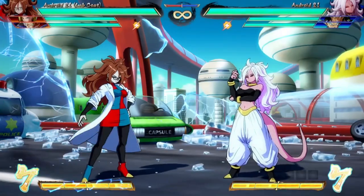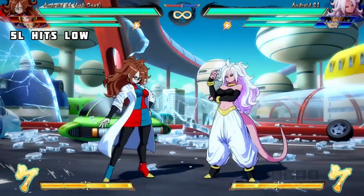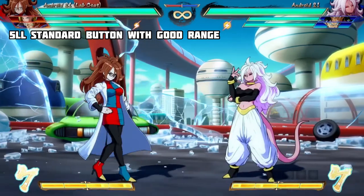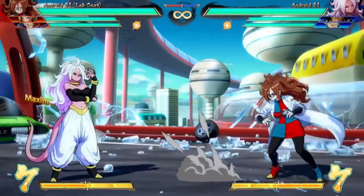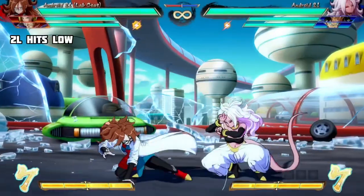We'll begin with her normals. 5L hits low and has a pretty good range — it's very similar to Android 18's. 5LL has good range and can punish your opponent after a vanish if they decide to backdash. The last hit of her light auto combo is a grab. 2L is a standard button that hits low.